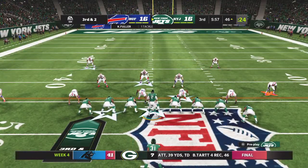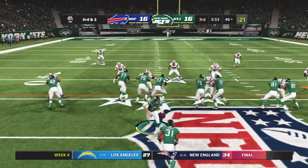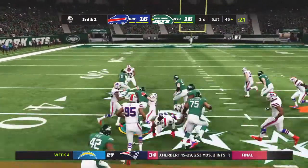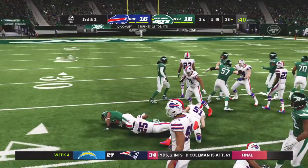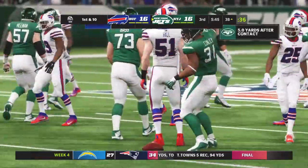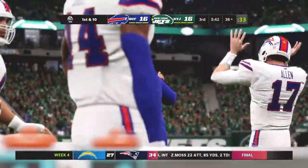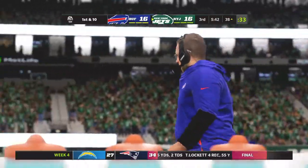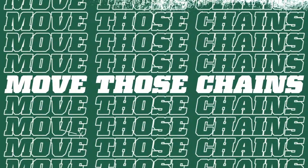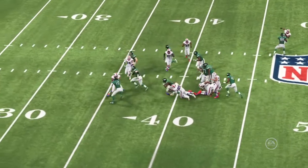A couple extra tight ends in the formation as they line up third and two. He'll give it to his running back, and he's going to have the first down at about the 38. No exotic formations, no misdirection — just line up and run the football, pick up the first down.